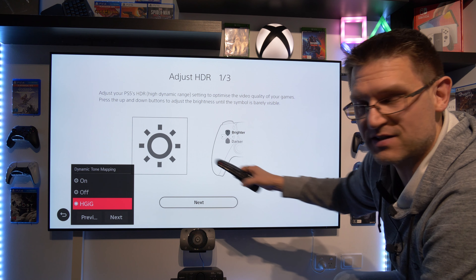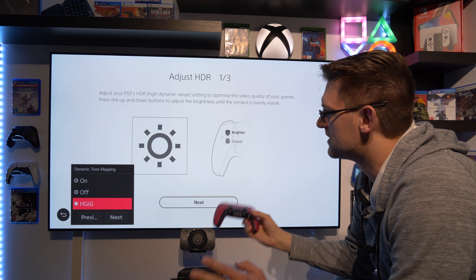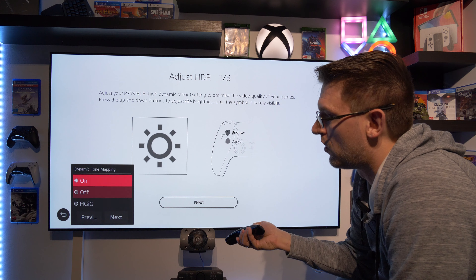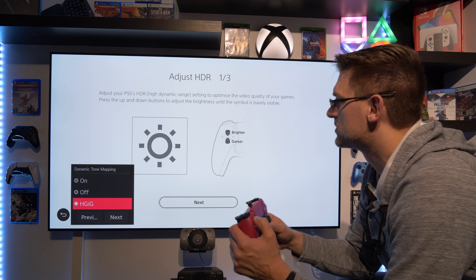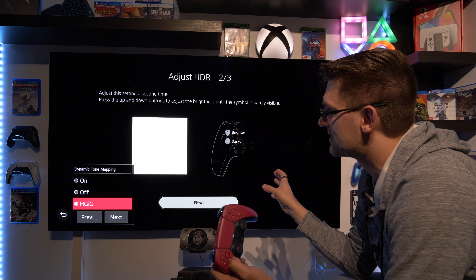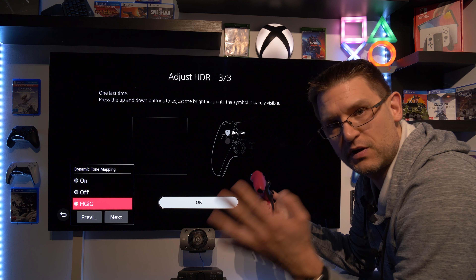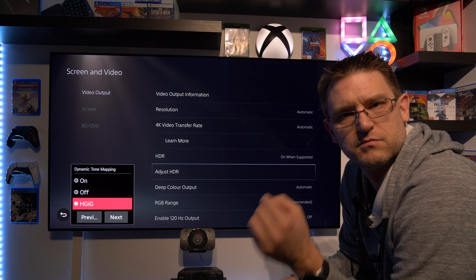What you can see at the moment is this symbol, and please don't follow the instruction shown here. What we're doing is we don't want to see this symbol at all. It really doesn't matter if you're using HGIG, dynamic tone mapping on, or dynamic tone mapping off — the approach in this menu is always the same. You go until you can't see the symbol at all, press next, and do exactly the same on the following screen. On the last screen, make sure you go all the way down because we want the best black level. That's how you set up your preferred HDR mode.